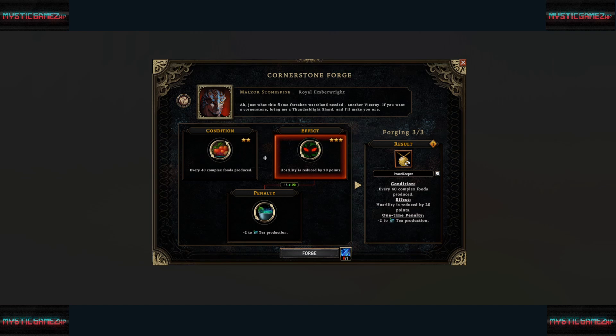I like the hostility reduction and I like that penalty. I'd love to see more minus-two or minus-one to productions to increase other things, because it changes how you play the map — you're choosing to sacrifice making one thing to boost something else, which is a cool design. Anyway, the Cornerstone Forge shows your progress as three of three, with a picture below it.